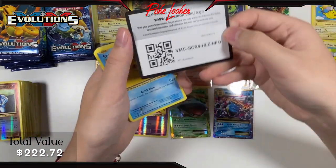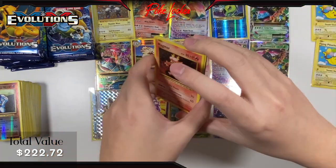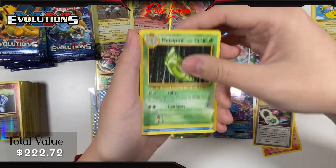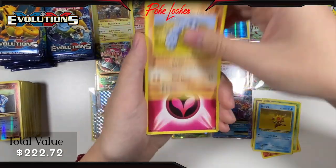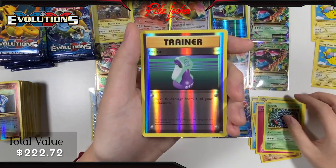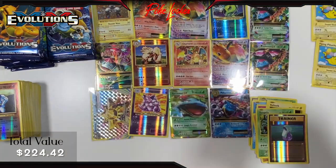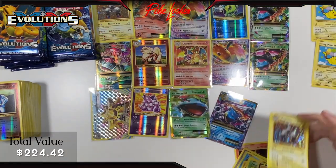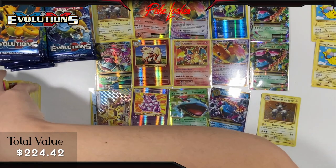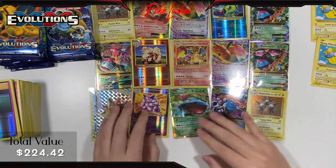Pack 19: Magmar, Venusaur Spirit Link, Metapod, Staryu, Onix, Fairy Energy, Voltorb, Tangela, Reverse Holo Potion, and a Magneton Holo. Pretty sweet card — I really like the regular holo version of these cards because they're so nostalgic in the artwork, that old school holo look they have to them. Sleeving that up.